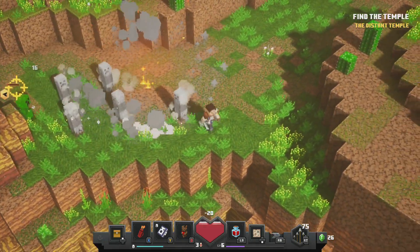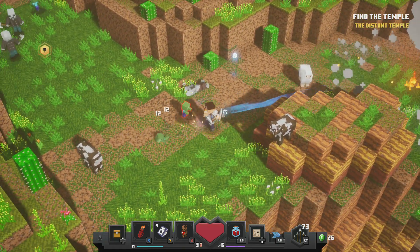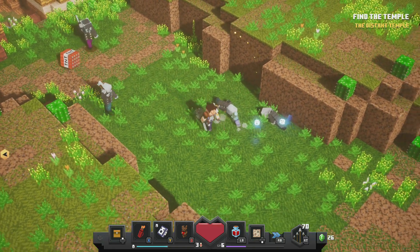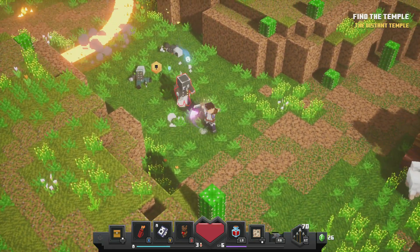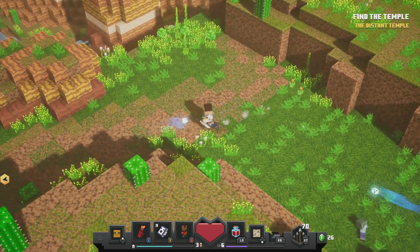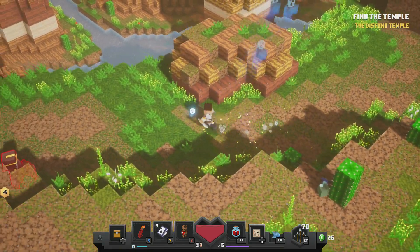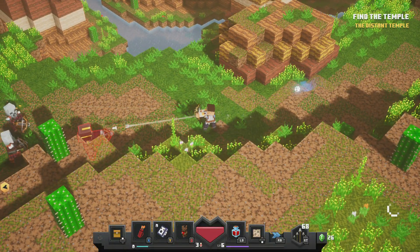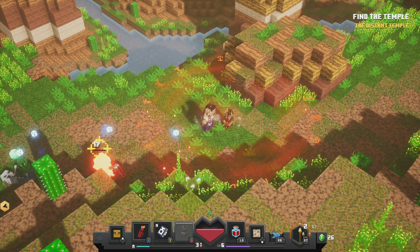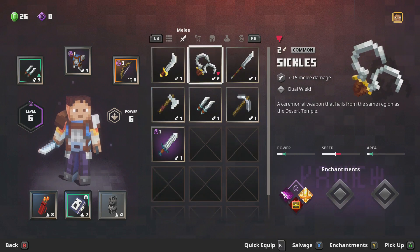Oh no, here we go. Take out some of these bad boys. We're kicking some butt here. I kind of want to explore these areas more. There we go — drop that. I kind of know this is a little bit of a weaker weapon we might be equipping, but we're going to go ahead and try these out. They look really cool, too.